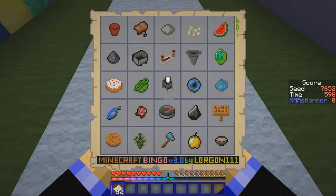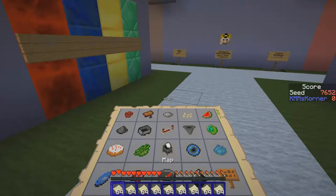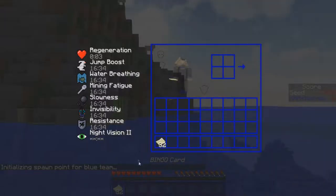We can go both ways. I've looked at this card and I think I'm gonna go from the clay pot down to the mushrooms, almost like last time, because I think that would be the easiest one to do. So let's get this ball rolling!